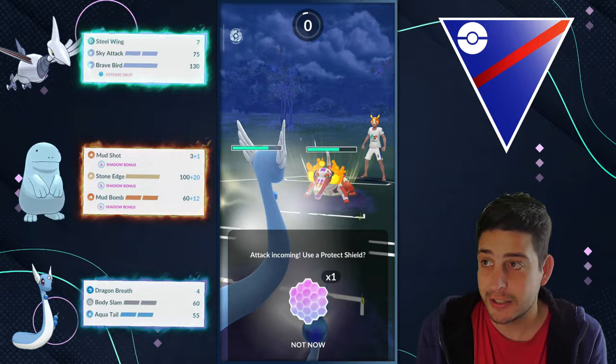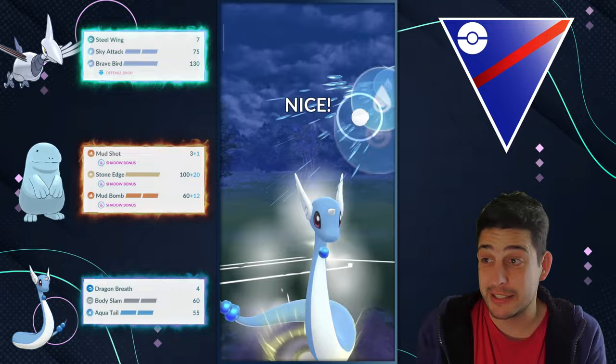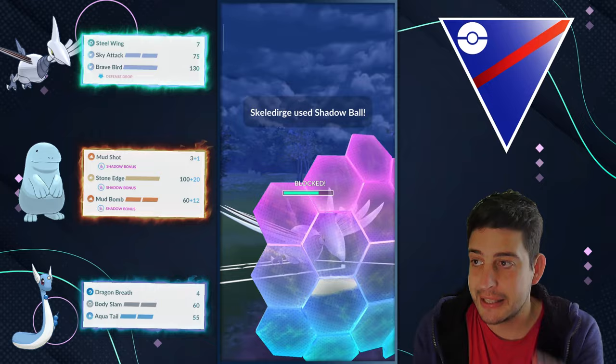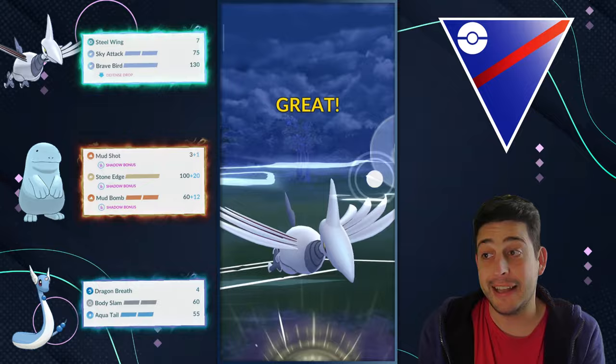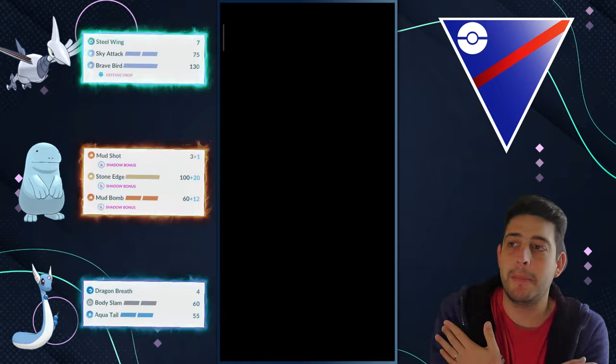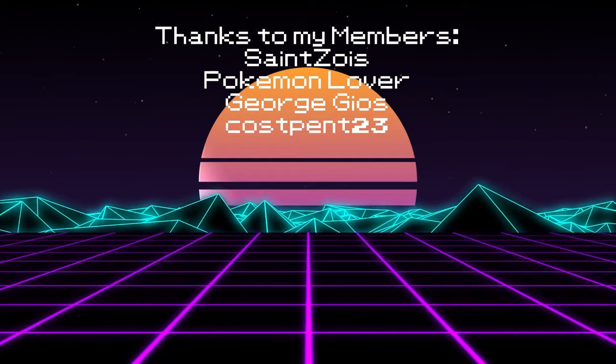My opponent reaches for Disarming Voice, but before going down we still have one Aqua Tail to use — they spend their final shield, which is fine by me. In return I block whatever they throw and reach the Sky Attack to finish them right before Incinerate completes its animation, since I don't want them to get Wigglytuff in. Not only that, but we have so much energy to spare — that final Brave Bird is absolutely clutch, and we take the victory to end the video on the most positive note possible.